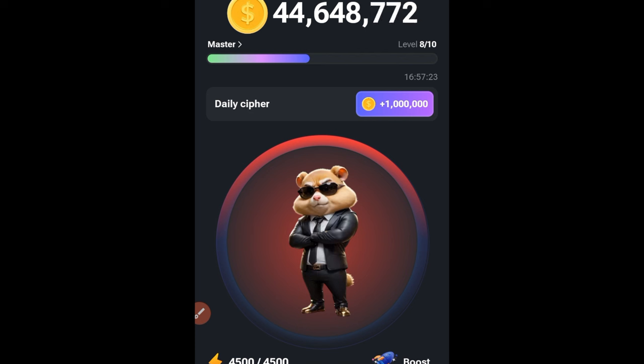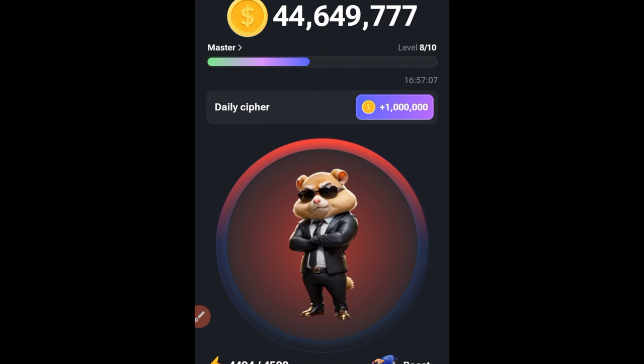The first letter for GAME FIVE is G. The code for G is dash-dash-dot. To enter it, you click and hold a bit on your screen then release for each dash, and just click once for the dot.